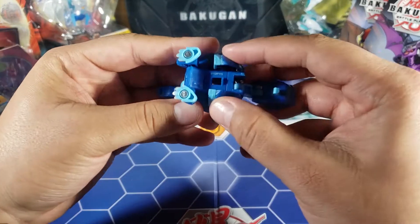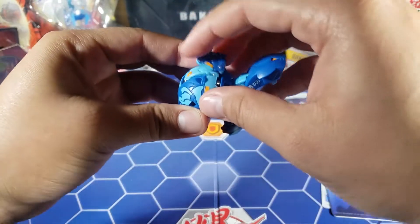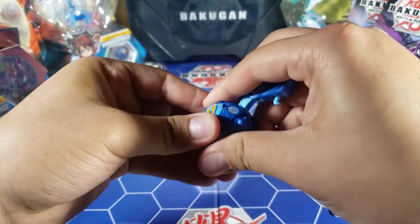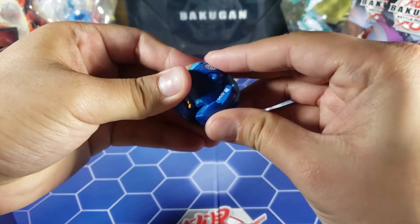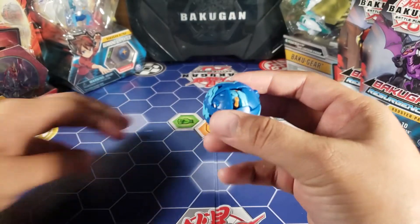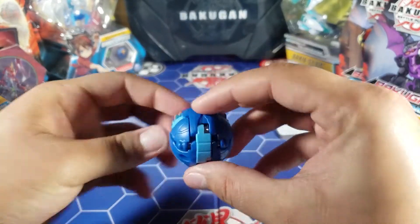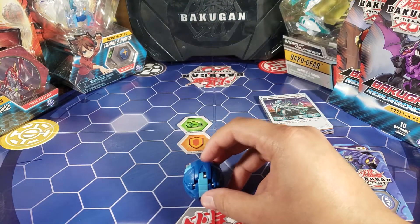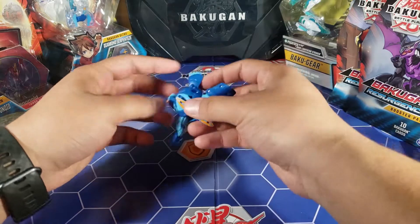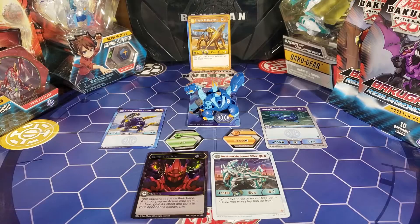Let me see if I can put him into sphere form. He looks pretty easy even though he's an Ultra — usually Ultras are harder than regular Bakugan. You have to keep everything together in order to do it... there we go, got it! Now let's try rolling him onto a Baku Core — three, two, one — there we go! He did jump and landed. Got it on the first try!